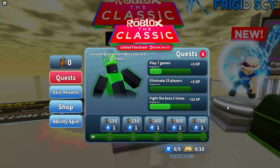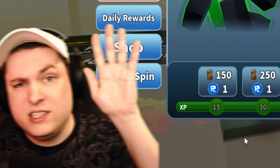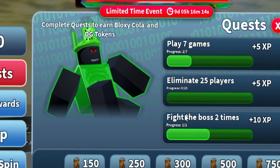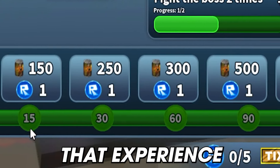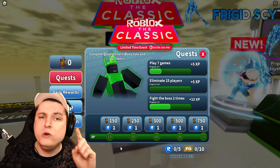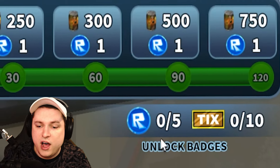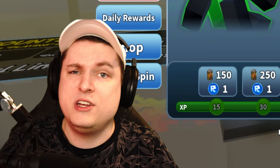Once you talk to the NPC, you'll see four buttons to check out. First off, we have the quests — these have five different tiers tied to them. You have to complete certain quests like play games, eliminate players, defeat five bosses, and more. By completing these, you get experience, which unlocks the currencies: OG tokens and Bloxy Cola. To unlock the badge, you need five OG tokens and 10 ticks.